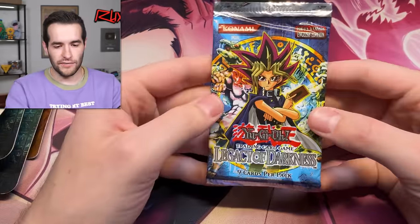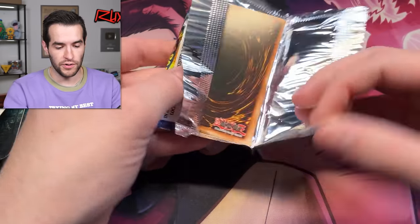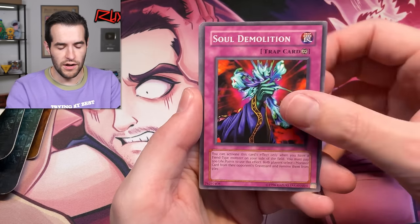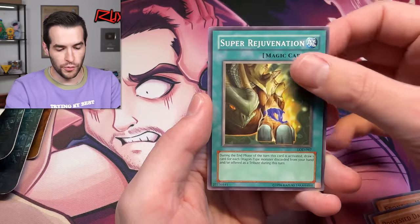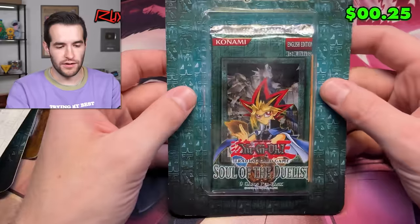Legacy of Darkness next — these loose old school packs have been better than the third-party blisters so far. One, two, three, four: Double Snare, Devil Snare, Soul Demolition, Convulsion of Nature, Woodland Sprite, Burst Breath, Frontier, Wise Men, Possessed Dark Soul — super — and Dragon Speed. That's fine. Soul of the Duelist, we need your help big time!